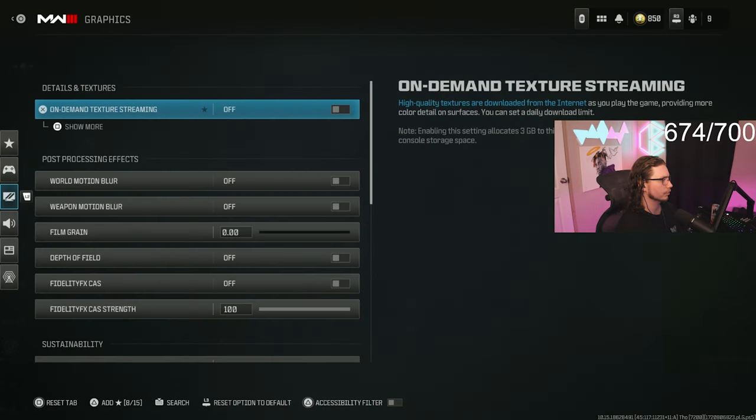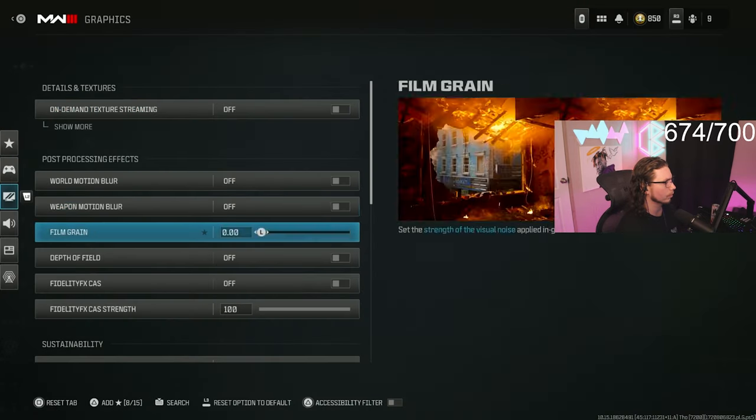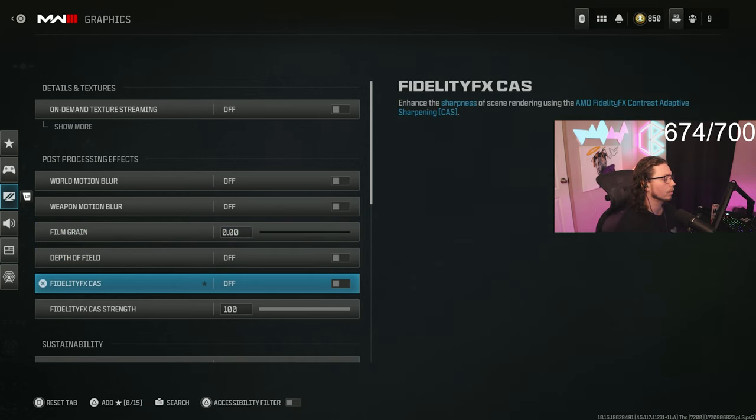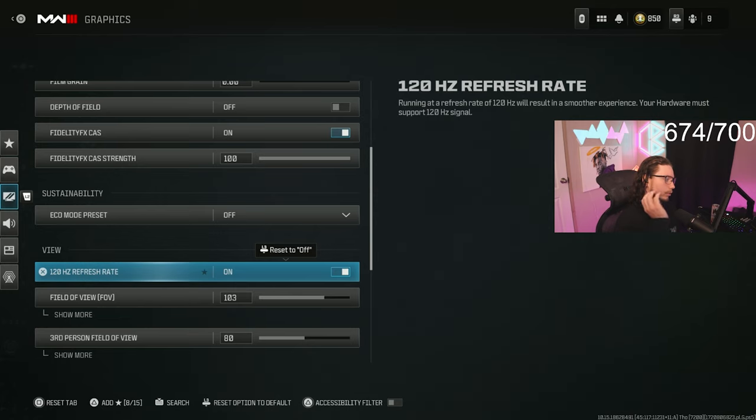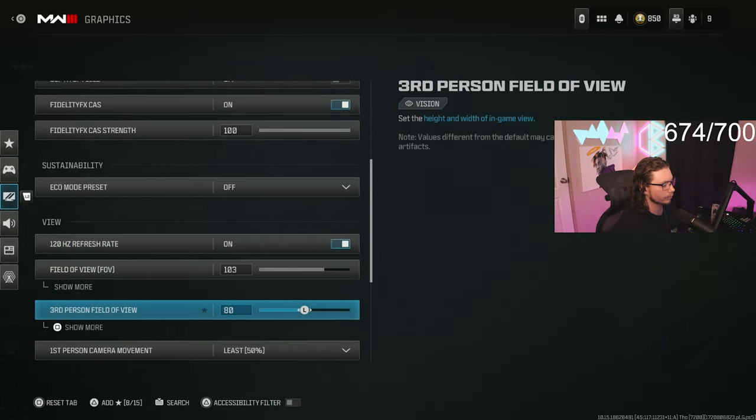Go to graphics — turn off on-demand streaming, turn off all the motion blur, turn off film grain, turn off depth of field. Turn on fidelity cast and put it on 100. If you have a 120Hz monitor, put 120Hz on. I play on 103 FOV.